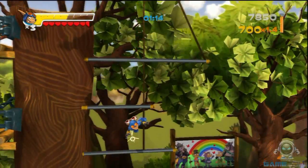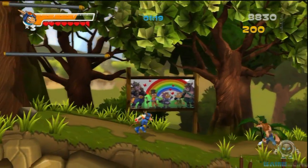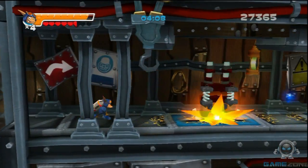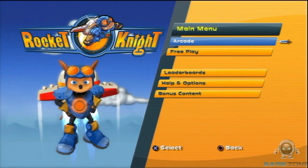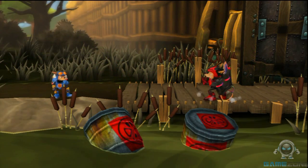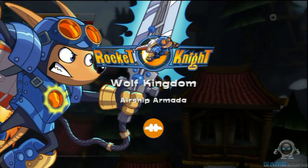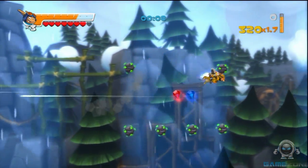Rocket Knight is a 2.5D side-scrolling platforming adventure game and is the 4th game in the series. This game is a direct sequel to Sparkster: Rocket Knight Adventure 2 for the Sega Genesis, and a Super Nintendo spin-off. The game picks up after the fall of the Lizard Empire and forced retirement of the legendary Opossum Knight. Rocket Knight features two modes of play: Arcade Mode and Free Play. Arcade Mode acts as the main story and has 15 levels with 4 chapters. Free Play allows players to replay any level they want, and it's great for new players to practice or advanced players to earn achievements. The gameplay is more like a mixture of the traditional Genesis and Super Nintendo spin-off.